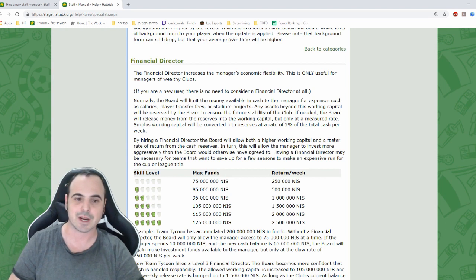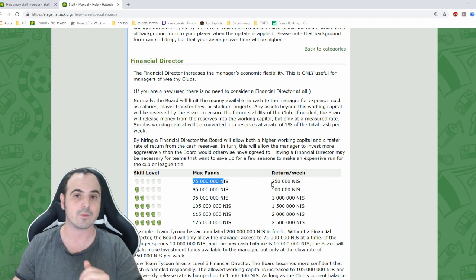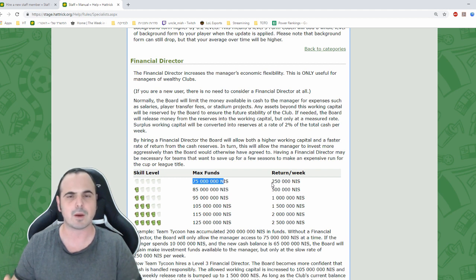The financial director is really only for the richest teams in Hattrick. Without one, you can have up to 75 million knees (25 million euros) in your max fund. If you have more than this stored in cash reserves, up to 50,000 euros flows from your reserve to your fund each week — but that's a very slow rate and you'd probably have to wait years before you could use that money to buy a player.